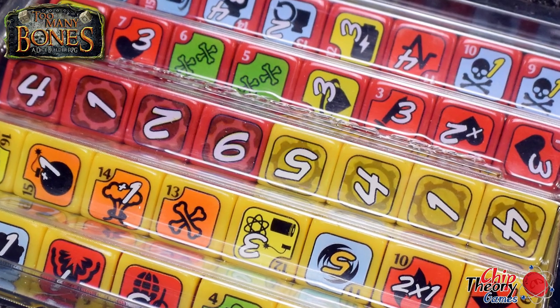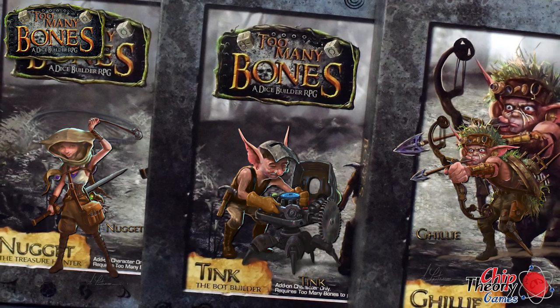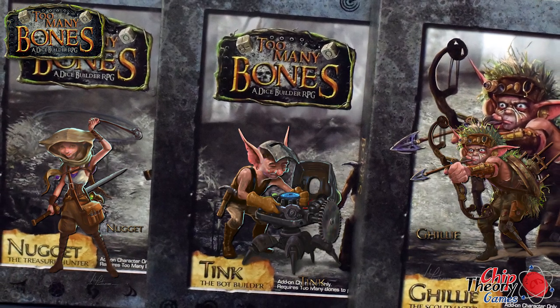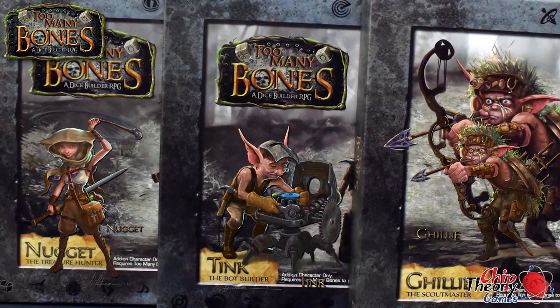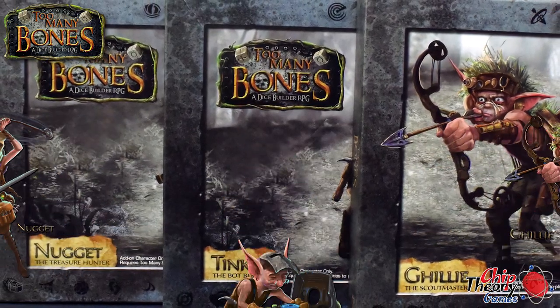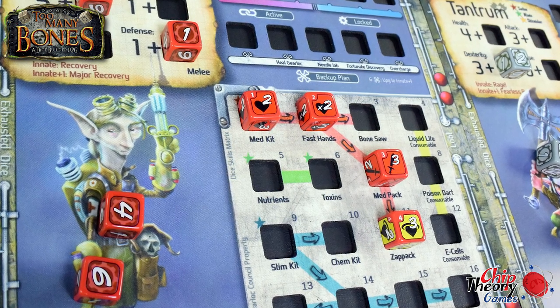You can buy separately a variety of different expansion characters. You have Nugget, Tink, and Ghillie, and they all look fantastic. They all come with their own recessed player mats, which will hold the dice and enable the characters to use their skill trees, and they all come with their own themed dice and their own little carrying cases.